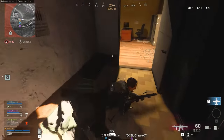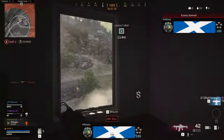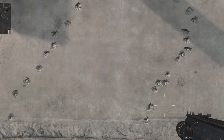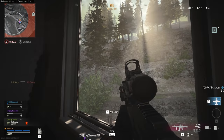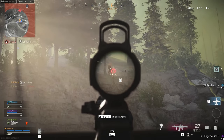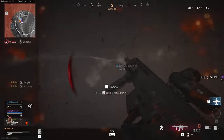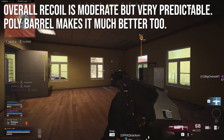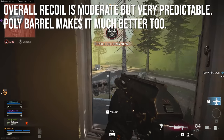I want to take a look at the recoil specifically - the base version versus the version I'm going to recommend today. The overall recoil pattern kicks up quite a lot, and the big cluster at the top is your maximum view deflection if you just hold down the trigger on the 60-round mag. But the Chuck Wallah variant has much tighter first-shot accuracy and the shots are still overall quite predictable. So you've got really nice accuracy with this weapon. The recoil is moderate but very predictable, and putting the poly barrel on there makes it much better too.